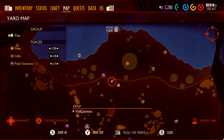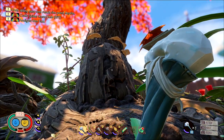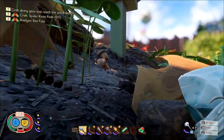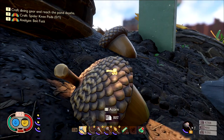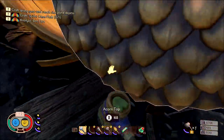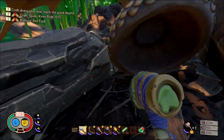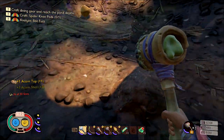First thing you need to do is make sure you can craft a smoothie station. To craft a smoothie station, head up to the oak tree at the upper part of the map. Once you are here you are going to need to get two things. Bring a hammer and smash an acorn — gut it for its top and its shells. Save the top for later and take the shells in order to craft a shovel.